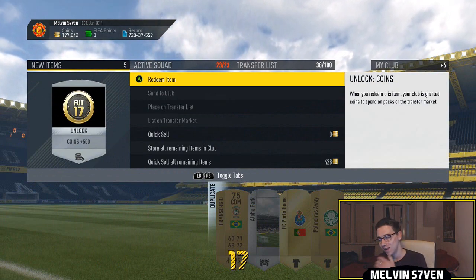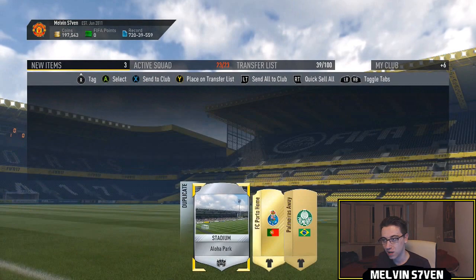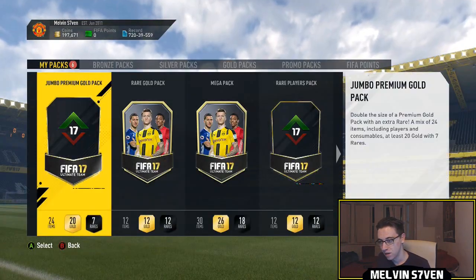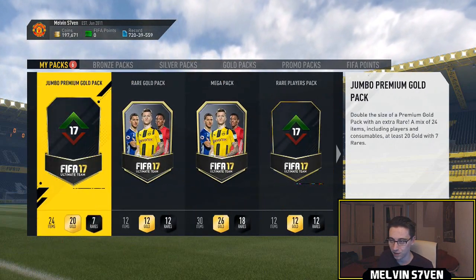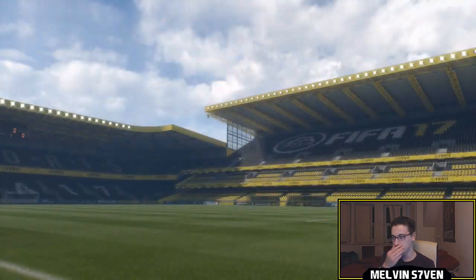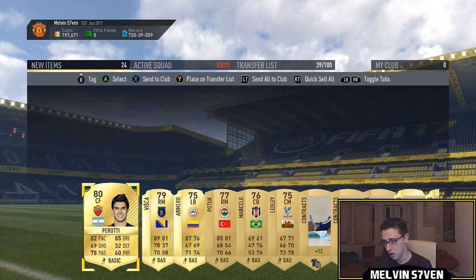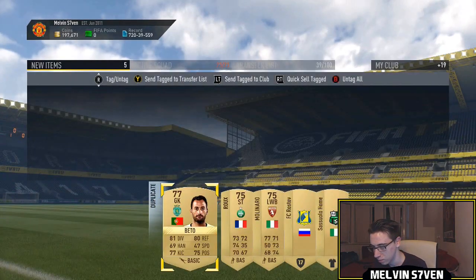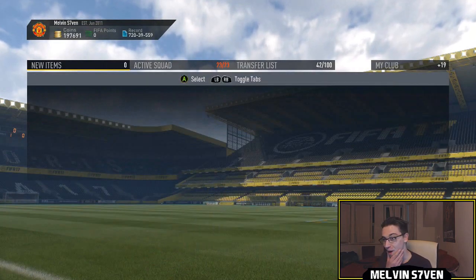Didn't expect to get one this early. It's taken me forever to redeem these coins, but I've listed him for 32k — see if he sells. So what do we have now? We've got a few 25k packs, a 50k, a 35k, and a 15k I think. This is the 15k pack — what do we get in this? Do we get another upgrade? We do not. We get a couple of maybe usable cards for SBCs though. Send them to the transfer list and move swiftly on. I'm honestly really happy with that Kyle Walker — I didn't really expect to get any.